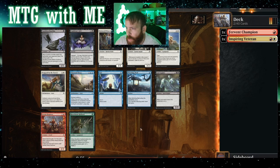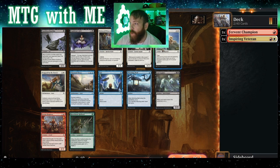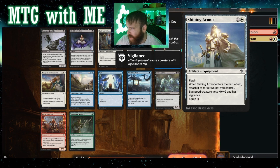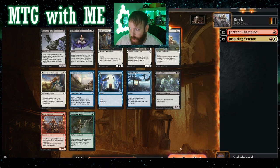Looking for knights — got a knight right here and it's in Boros. Three-drop, three-two, it's not even vanilla. Oh, hold the phone — Shining Armor! It's got flash, ETB attaches to target knight, plus zero plus two, vigilance. All right, so that's what we're going to grab for sure.